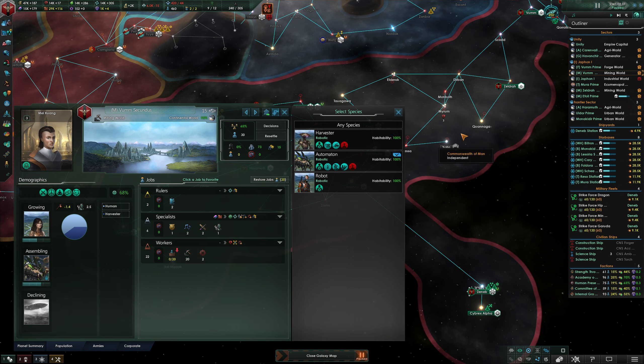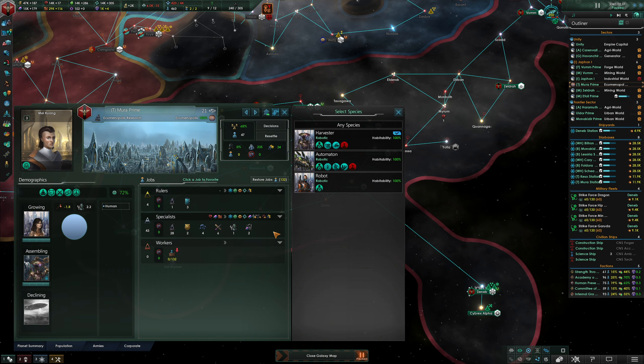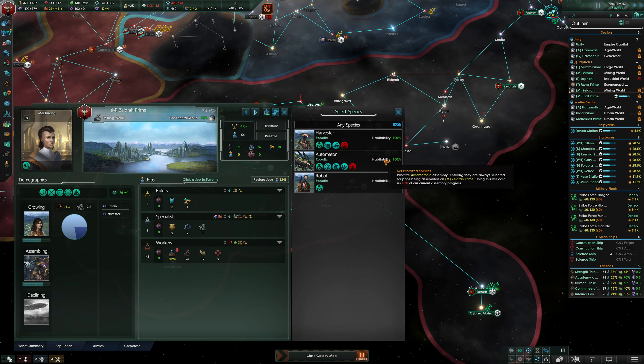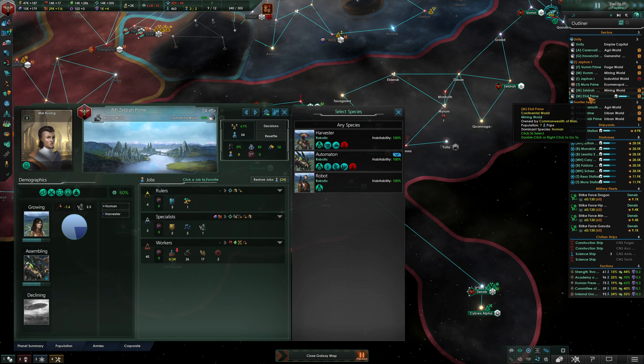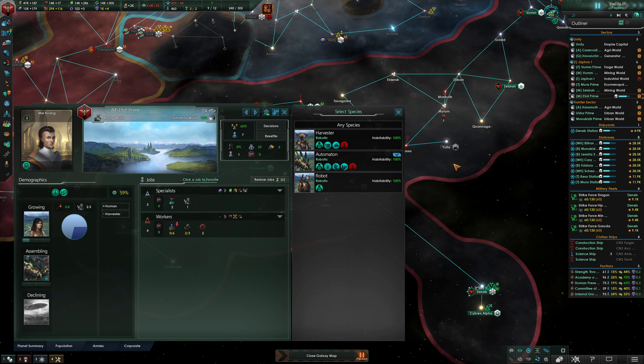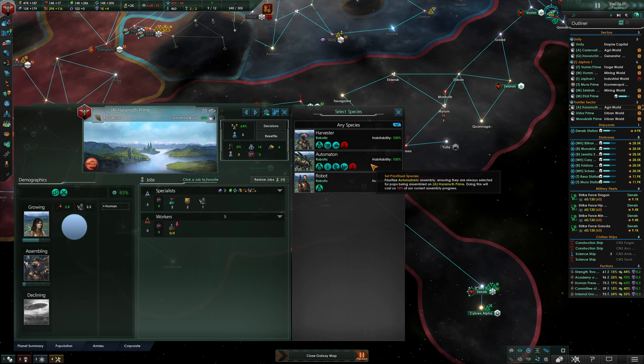The next thing I need to do is go and have automatons being produced. I wish there was a way to really specialize - that would be cool - but it seems like that's tricky for the programming, because you have a lot of customization. They would have to program it where it's probably a slew of options you've got to get in and do.